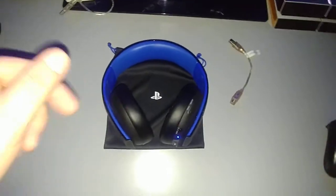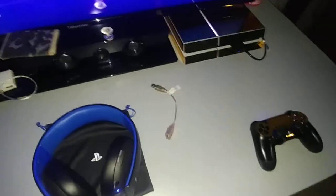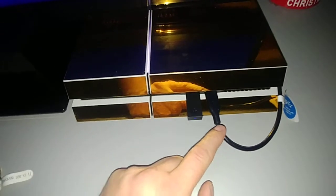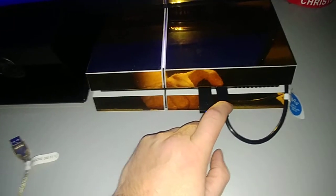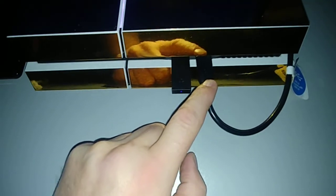The fix for this — if your headset is cutting in and out and losing connection from the dongle — you see this cord right here? There are only two USB ports on the front of the PS4 regular and the slim. This is an external hard drive, and everybody started experiencing this issue once they got the ability to use an external hard drive. You can only use a USB 3.0, and the dongle cannot be close to the 3.0 at all.